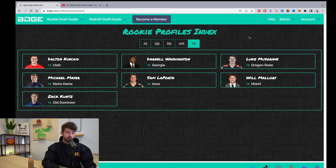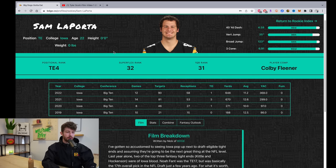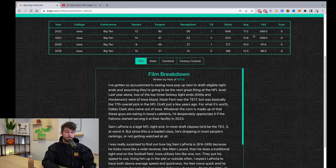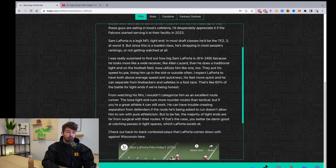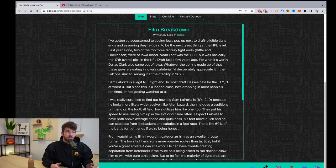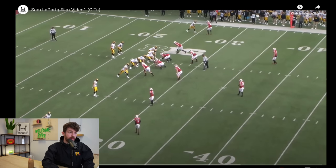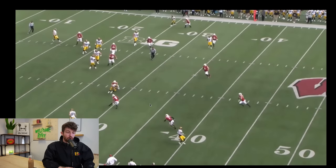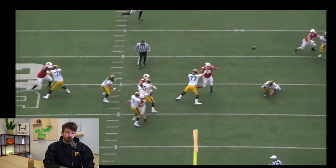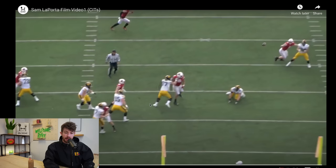Moving to the last pass catcher on the list: Sam LaPorta, a tight end out of Iowa who absolutely crushed the combine. He's a four-year player who put up big statistical numbers in both his junior and senior year. On film, he just does everything really well — he's not super flashy, not like Dalton Kincaid where you're like 'holy shit this guy looks like a wide receiver.' But LaPorta actually does kind of look like a giant wide receiver the way he stands. Back-to-back plays show really tough contested catches — good extension, good ball skills. From a second angle you can see the ball was thrown behind him, a linebacker could have gotten his hand in, but LaPorta had the concentration to bring it in.